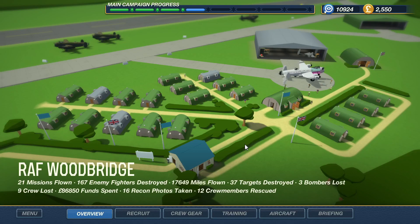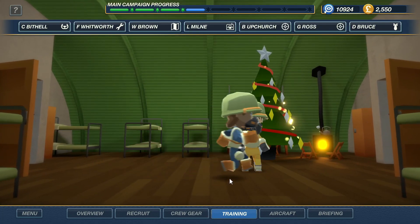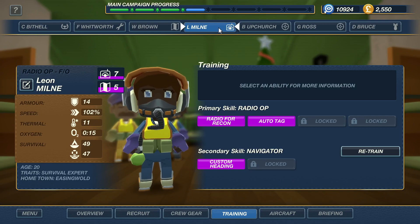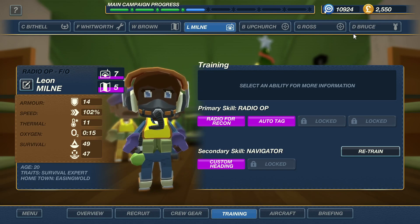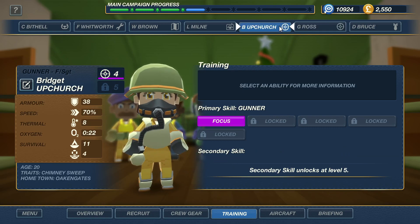Super excited to be playing Bomber Crew today. We're finally getting back to being in really good shape here. The team is getting leveled up — still a bunch of experienced guys. The radio operator is level 7 and 5, and the navigator 7 and 6. Still the original members of my first crew. The rest are all gunnery replacements. The gunners are the newest ones, but they're getting leveled up too. They both got the focus, which is important.